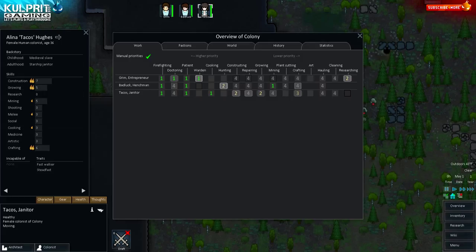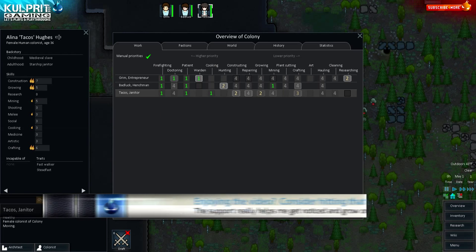This is Alina Tacos Hughes, age 36 — a medieval slave and starship janitor. She has some issues but nothing major. Fast walker and Steadfast are great traits — Steadfast raises the mental break threshold, which is important. Mental breaks are bad: colonists can get cabin fever, see friends die, get hungry, or be hit by psychic events that make them go crazy and run away.